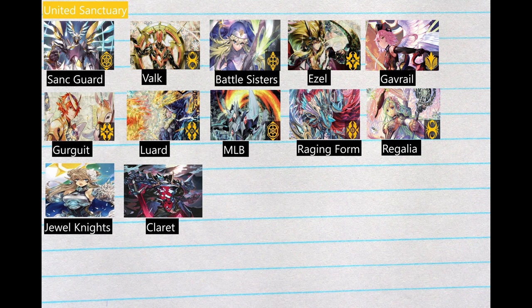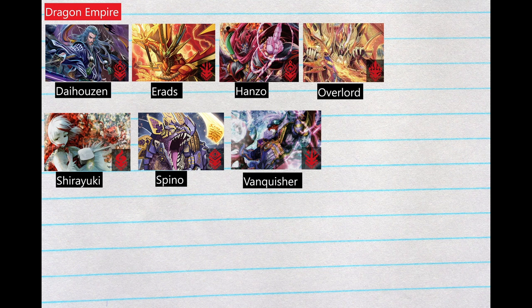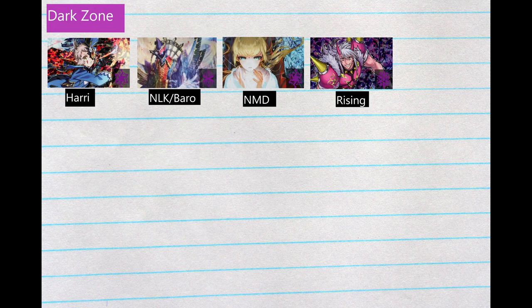We're going to move on to the Dragon Empire decks. We've got Daihosen, Eradicators, Hanzo, Overlord, Shiryuki, Spino, and Vanquisher. Moving on to Dark States or Dark Zone — we have Harry, the NLK Barrow Dark Regulars combo deck, Nightmare Dolls, and Rising. The Rising deck could be Rising Greedon or a different Rising build. We also see a lot of people working on Deadly's exclusive stuff.